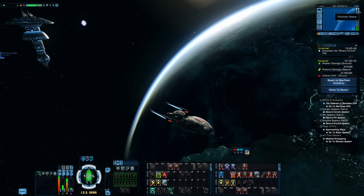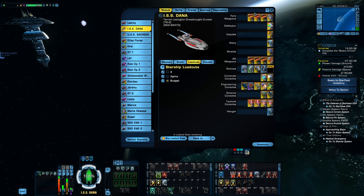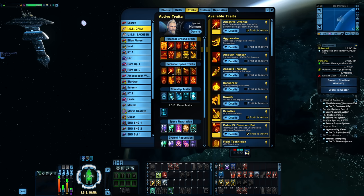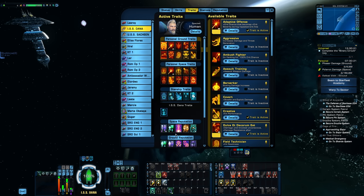So if you're new to Star Trek Online, personal space traits are kind of a watered-down starship trait. You have a lot more of those slots. If you open your character screen and go to traits, you'll have your ground traits, personal traits, space traits, starship traits, reputation space traits, and reputation ground traits. It's very complicated — there's a lot of layers to it. Today we're focusing on the personal space traits.